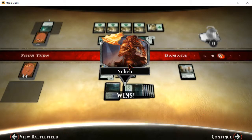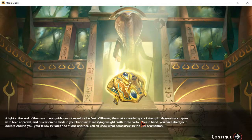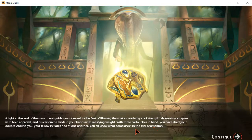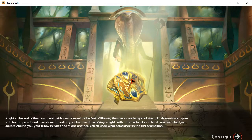Him and his flaming bident — there's actually a gap in there; it may be hard to see, but that's a bident, like a two-pronged spear-like thing. A light at the end of the monument guides you forward to the feet of Rhonas, the snake-headed god of strength. He meets your gaze with bold approval, and his cartouche lands in your hands with satisfying weight. With three cartouches in hand, you have shed your doubts. Around you, your fellow initiates nod at one another — you all know what comes next in the trial of ambition. As the god of strength, obviously his cartouche has the heftiest weight — it's like, I'm really strong so you gotta be strong just to hold this, even though it's technically made of magic.